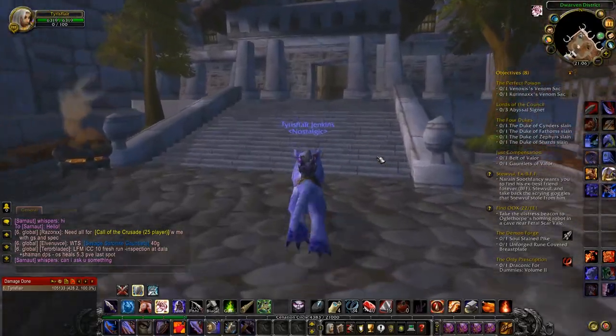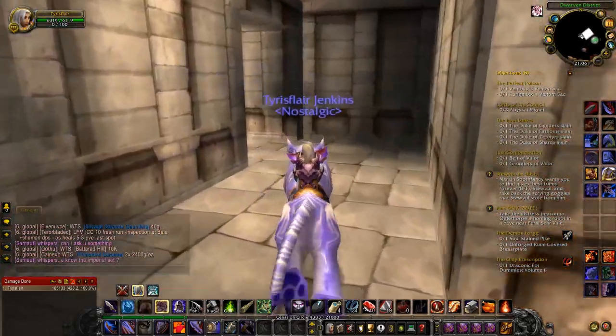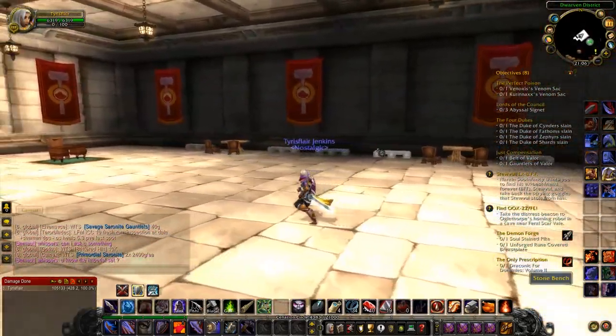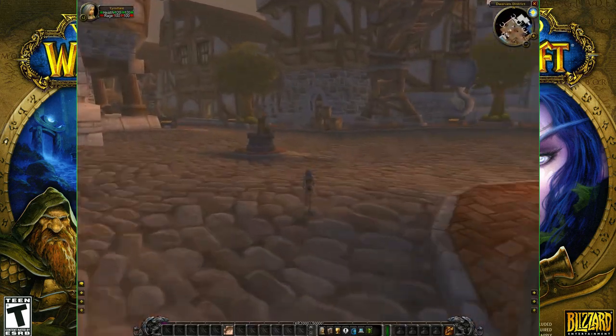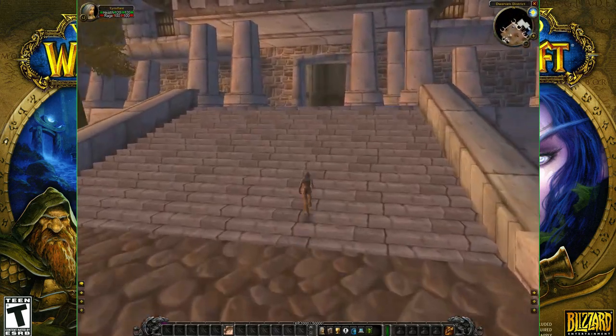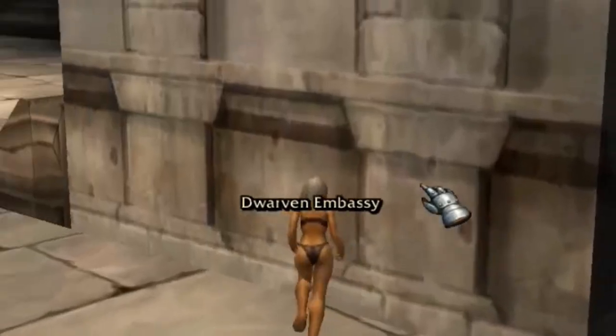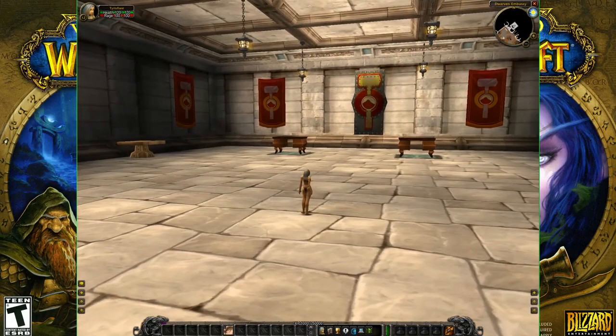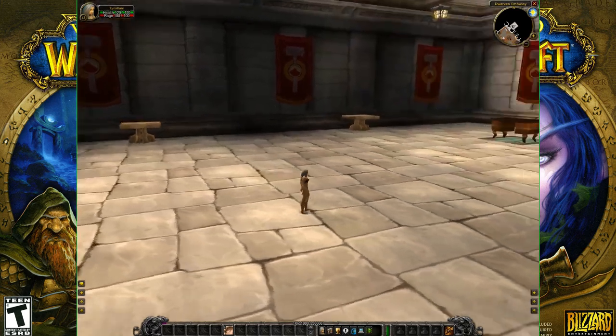Did you ever wonder what this building was meant to be that you found in the dwarven districts of Stormwind? It never really served any purpose but clearly was something to do with dwarves. Before the final release of the game this building actually had a name and was called the Dwarven Embassy. It looks the same as it did upon release, but now at least you know its actual purpose for being — and this is not the only Dwarven landmark to change.